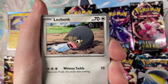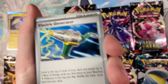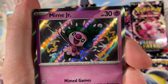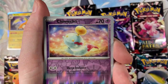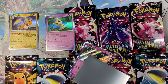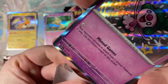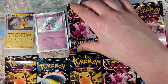Pack two: we have another Maschiff, a Barboach, a pig sniffing the water. We've got an Exeggutor line into an Electric Generator - I heard this is good for Miraidon decks. We have a Swoobat, and look at the Gengar. We got our first shiny - baby shiny Mime Jr.! And then we have a regular Chimecho, and on the end a Mimikyu, which is actually pretty good because you can't do any damage if you've got any XLV. I forgot my sleeves - is anyone surprised? Not me.